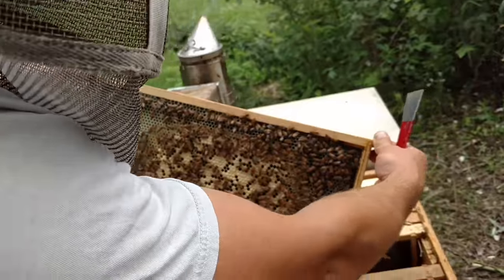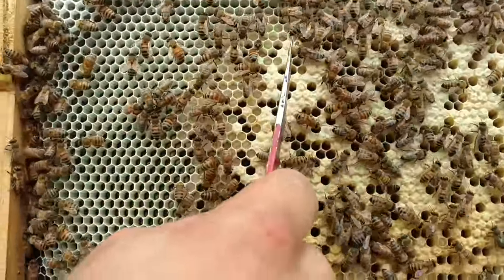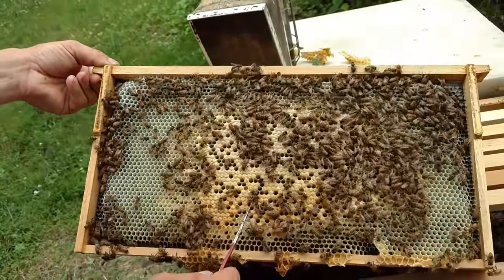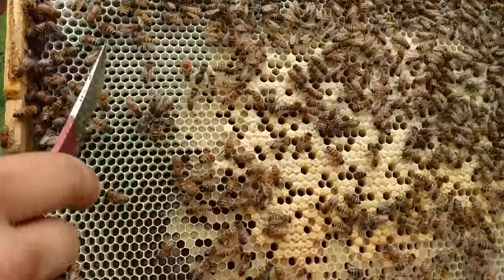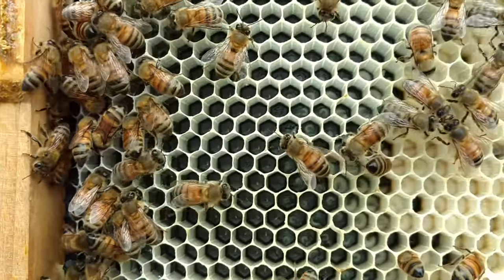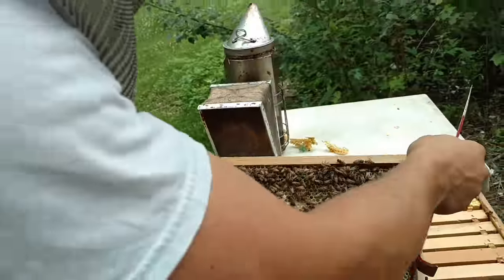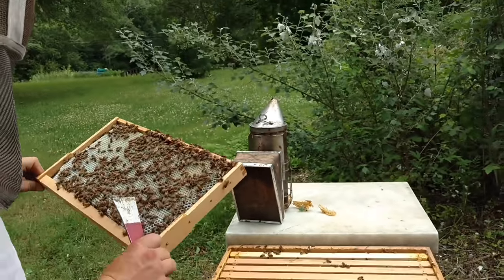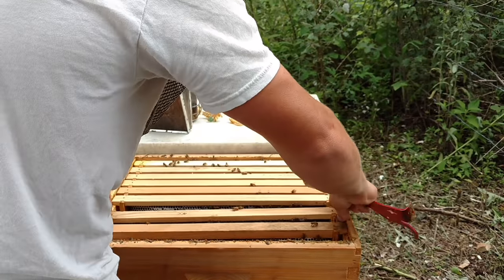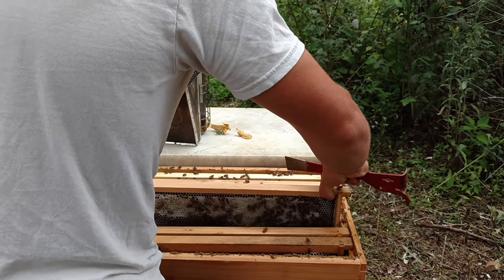Just because the bees have been gentle when they were little does not mean they will remain gentle — they get older and a little sassy. We've got brood on the outer frame and a lot of honey. This frame is pretty well drawn on both sides. The workers have nothing better to do than give me their attention. This is what I want to see — eggs over here and multiple stages of brood. We will have to keep an eye on mite levels with these nucs, since they've been brooding longer and were started in September. We did treat with oxalic acid vapor in winter.